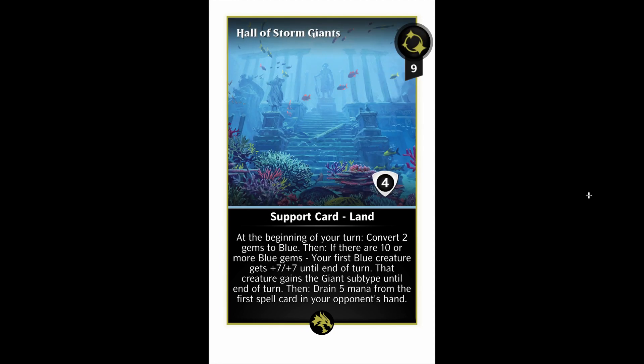Hall of Storm Giants continues the land cycle — this is the blue one. Nine mana, four shields, convert two to blue. If there are 10 or more blue gems, your first blue creature gets plus seven plus seven until end of turn. It turns into a giant. And then drain five mana from the first spell card in your opponent's hand. If it wasn't enough to give the greatest power toughness boost we've seen from one of these lands, let's give it mana drain on top of that. Hall of Storm Giants is crazy good. Plus seven plus seven, gem conversion, mana drain for a four-shield support. You have to have this card.